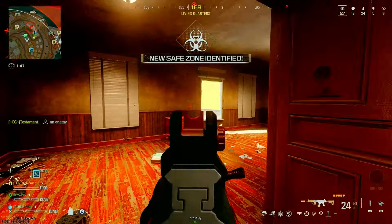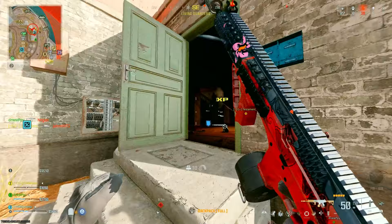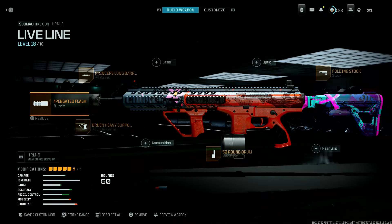For the first gun on this list, it's going to be the replacement for the Rennetti, and that is the HRM-9. This SMG has been one of the most popular SMGs ever since it was first released, and with my build it has great damage, great mobility, really good accuracy, and overall is the best SMG in my opinion. For the attachments, we have the 735 Compensated Muzzle, the Princeps Long Barrel, the Bruin Heavy Support, the 50-Round Drum, and the Folding Stock.